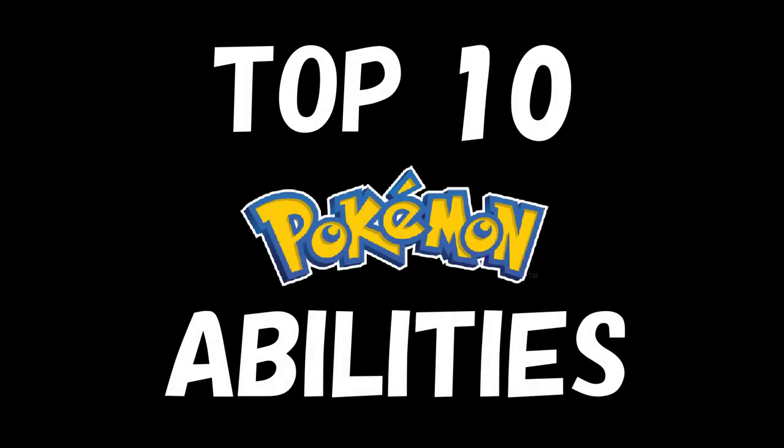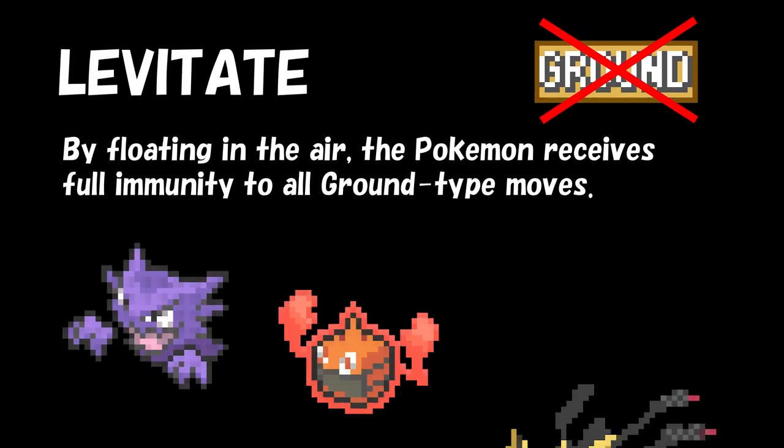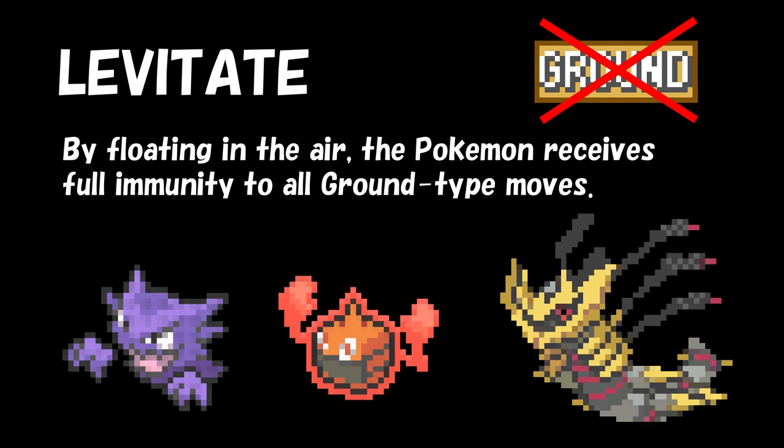There are 10 abilities that are really useful to know about when battling. The first is the Levitate ability. A Pokémon with this ability is levitating and hovering above the ground, and thus becomes immune to ground-type attacks.